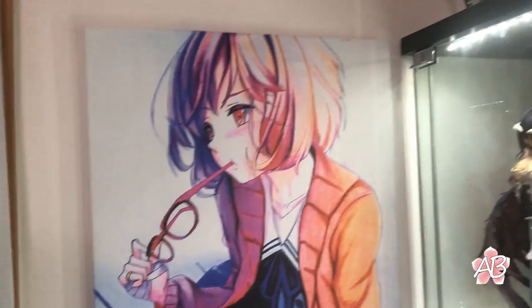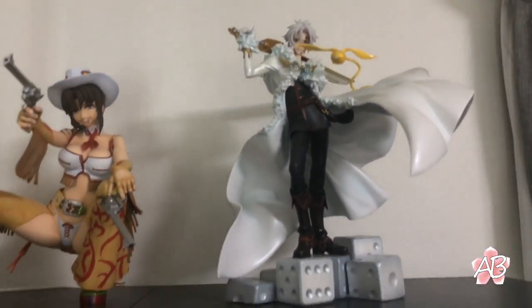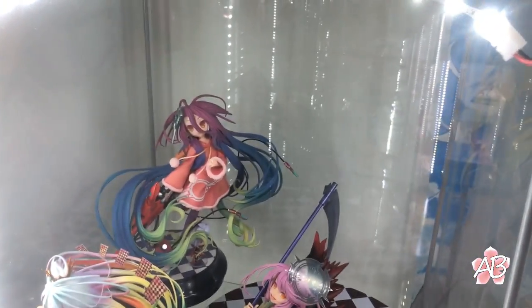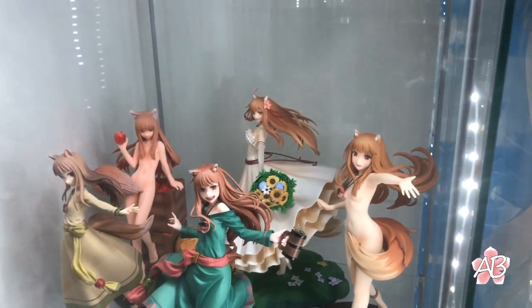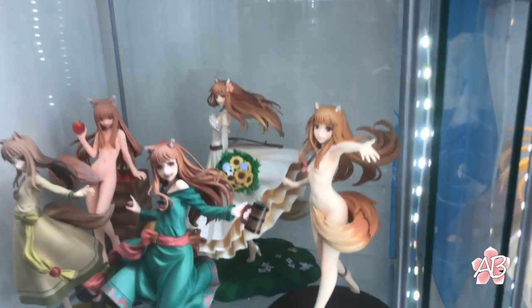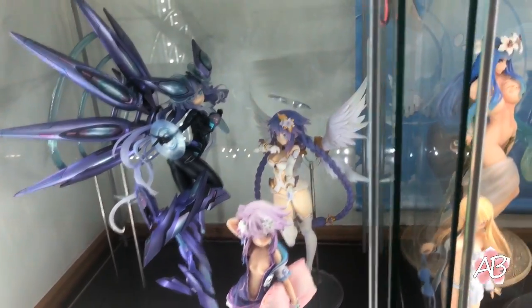Some more canvases over here, some random stuff — D. Gray-Man, pretty awesome. Over here we have Overlord stuff and No Game No Life stuff. Probably my favorite shelf — Holo, my favorite character ever — and Neptunia stuff, it's Purple Heart.